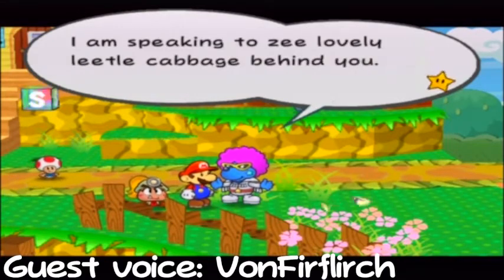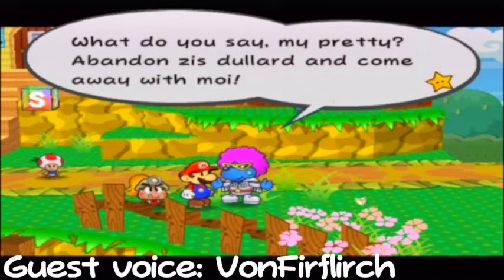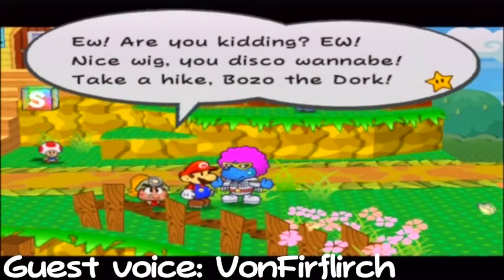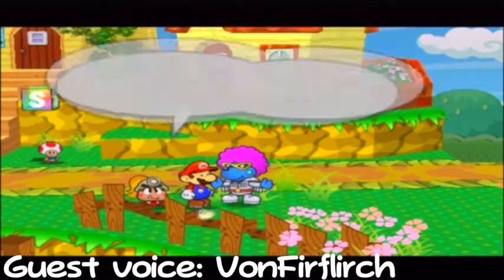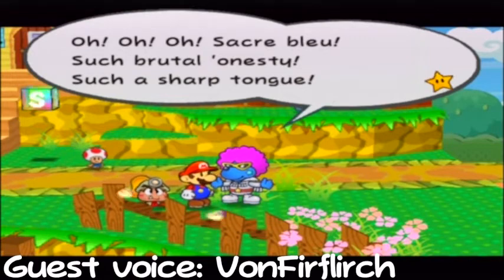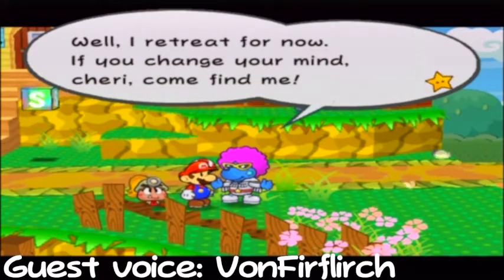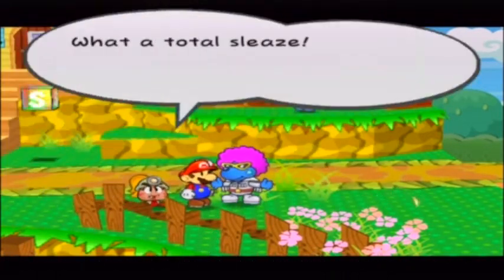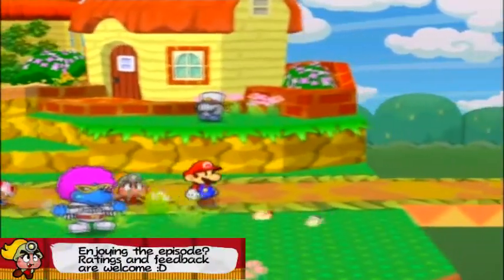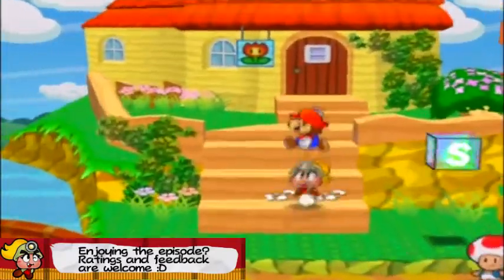He says he's speaking to the lovely little cabbage behind Mario, and asks if she'll come away with him. Goombella replies, 'Ew, are you kidding me? Nice wig, you disco wannabe. Take a hike!' The bear retreats dramatically with 'Sacre bleu, such brutal honesty, such a sharp tongue,' and says if she changes her mind to come find him. Goombella says, 'What a total sleaze.' That cool French-speaking bear adds a nice addition to the game.